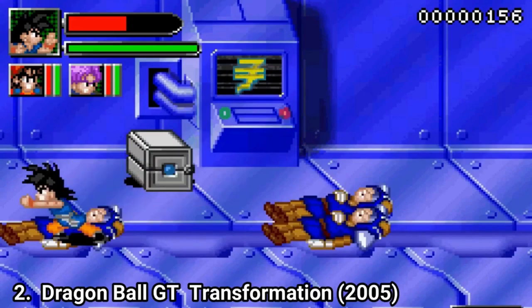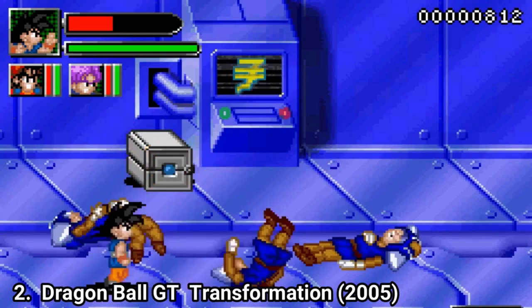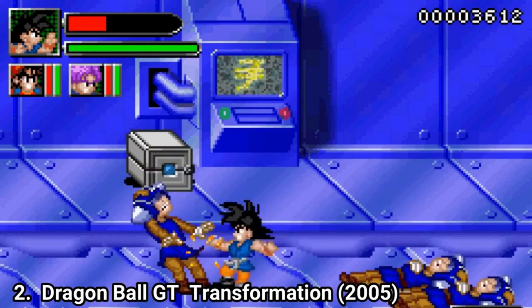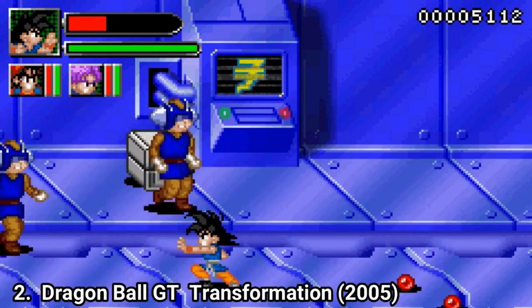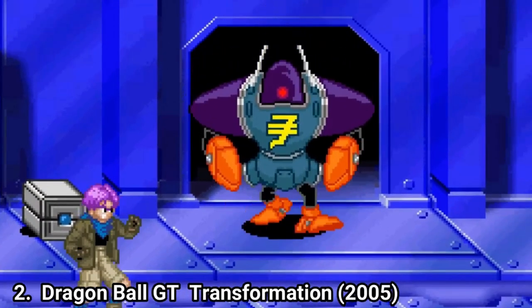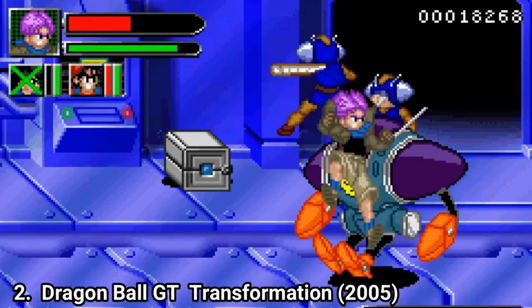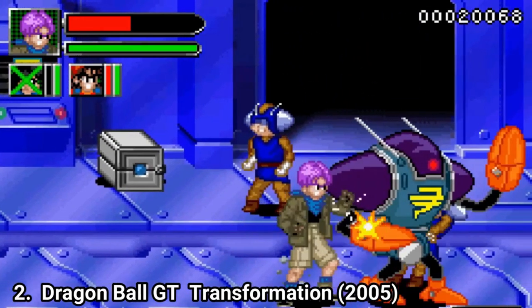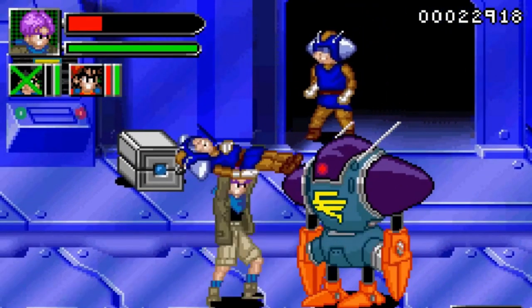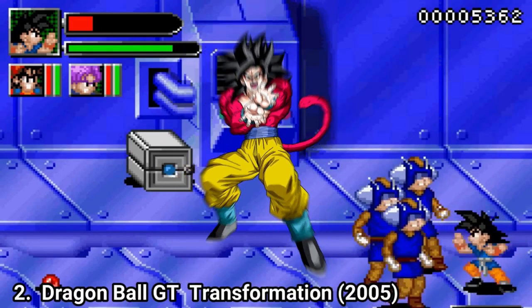Dragon Ball GT Transformation is in the style of a normal beat-em-up, and even if it doesn't innovate the genre, it packs some fun. You play with 3 characters — Goku, Trunks and Pan — and each one has their own unique set of moves and special Ki attacks. The title refers to adult Goku being turned back into a child and having to retrieve the Dragon Balls again to get back to normal. At the end of the game you can see Goku transform into Super Saiyan 4 Limit Breaker, but the boss fight isn't as epic as the transformation.